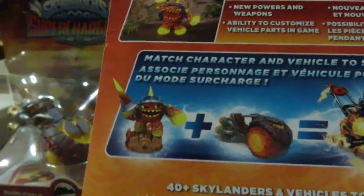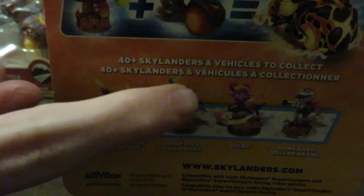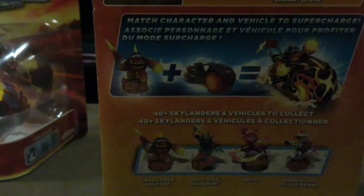On the back we have a picture of Lava Lance Eruptor plus the Burn Cycle equals the supercharged combo. At the bottom we have some other characters: Lava Lance Eruptor, which we're unboxing, Deep Dive Guild Run, which I've already unboxed, Splat, and Bone Bash Roller Brawl. Up top we also get a picture of him in-game.